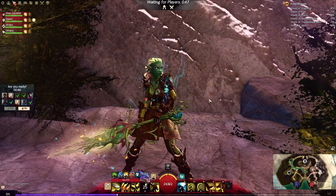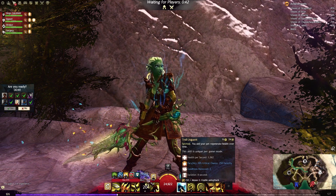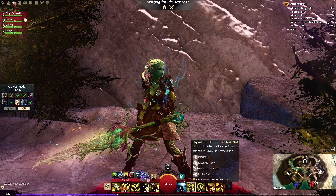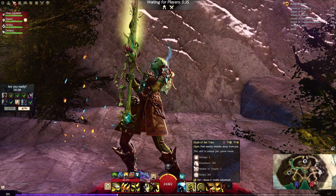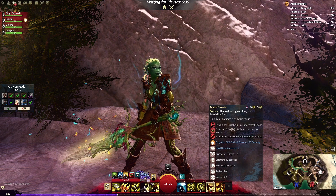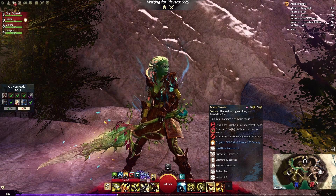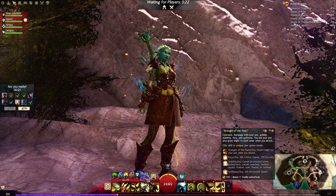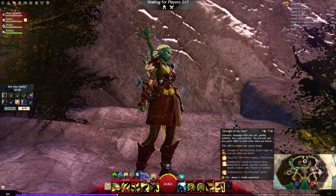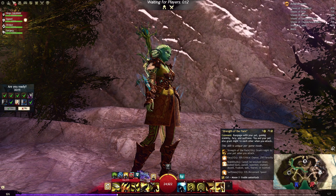I didn't go over my utilities — that's unprofessional of me. I'm taking Troll Unguent for a nice healing per second and conditions removed. I'm taking Glyph of Tides for a knockback, and Glyph of Equality for a daze which also serves as my stun break. I'm also taking another Muddy Terrain — I know, I'm petty like that, but it's PvP, you deserve it. And finally, Strength of the Pack: a command skill where you gain Fury, Stability, and Swiftness, and you and your pet grant might to each other when you attack.